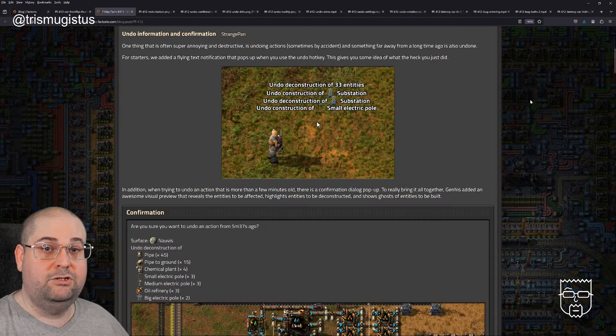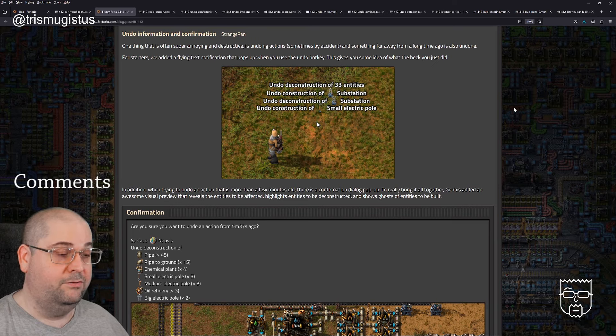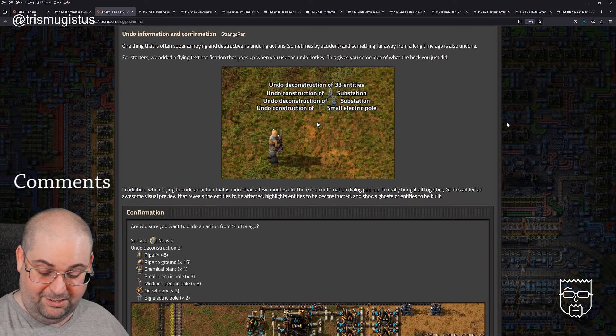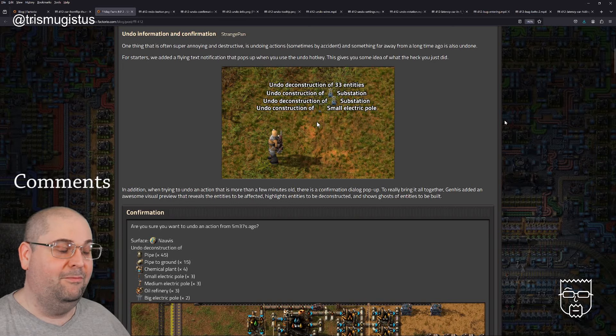Undo information and confirmation, by StrangePan. One thing that is super annoying and destructive is undoing actions, sometimes by accident, and something far away from a long time ago is also undone. For starters, they add a flying text notification that pops up when you use the undo hotkey, giving you some idea of what you just did. I'm pretty chronic for that as well — I have poor keyboard discipline and will accidentally hit Control Z, particularly because of where it is relative to the WASD keys.